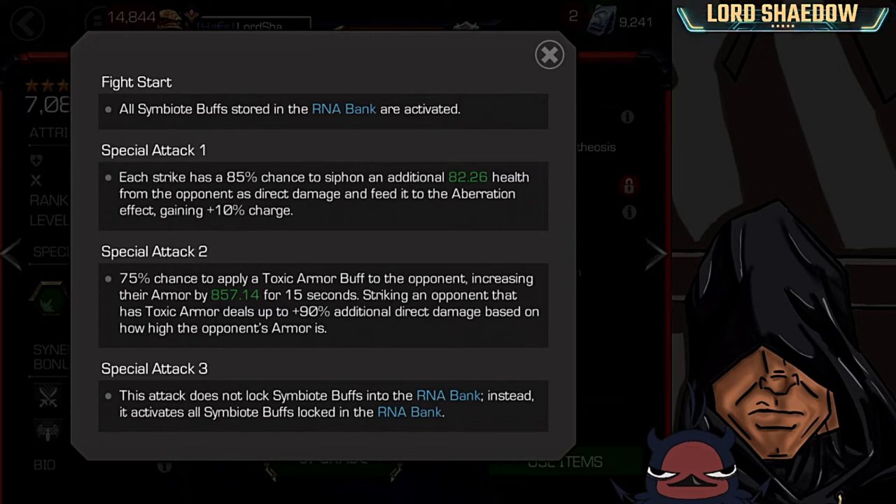Instead, the special three activates all the buffs that are locked in the bank. Say you went up against somebody that nullified your buffs — you started the fight against Symbiote Supreme and he nullified every buff you just activated from your bank. Well, now you can build up to a special three and get them all back. And if he nullifies them again, fire off another special three, get them all back. That in a nutshell is Venom the Duck and how he works.